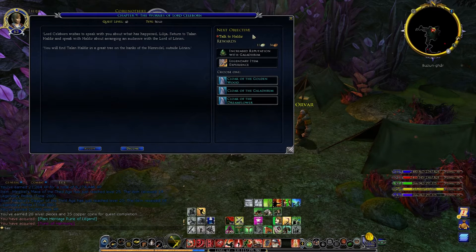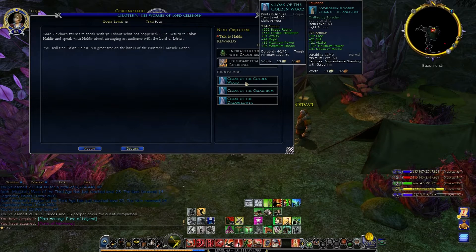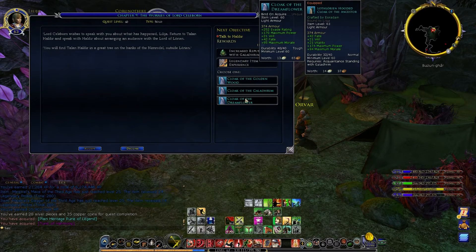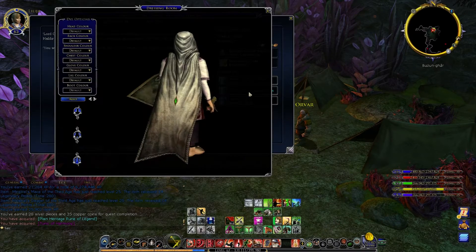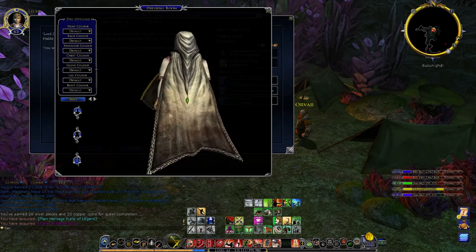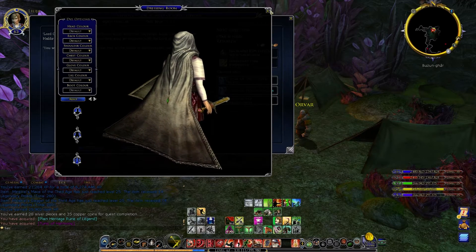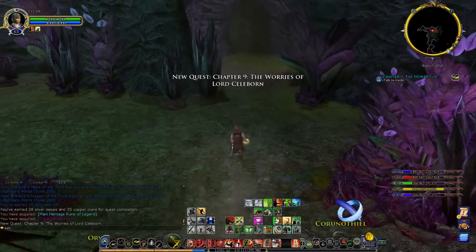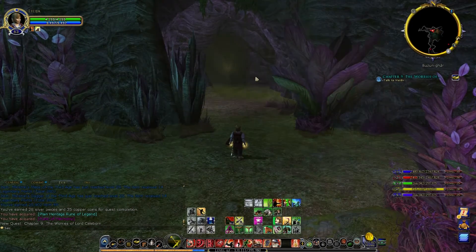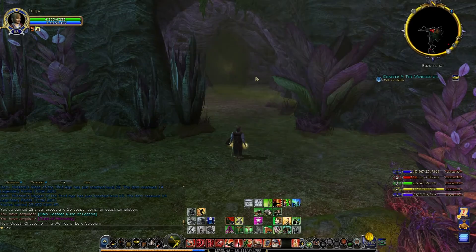I think this is the last part of Book 7. Get some interesting cloaks — they're kind of like a weird droopy hood with a little gem at the back, but if that's your thing you can have one. We need to talk to Haldir now on the edges of Lothlorien, so it's going to be a cut away as we get over there and speak to him.